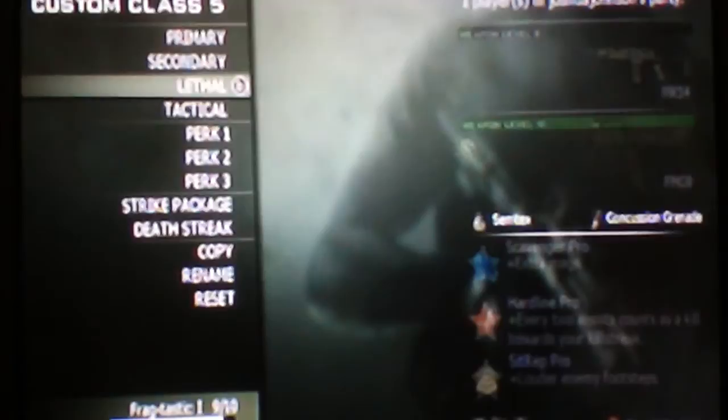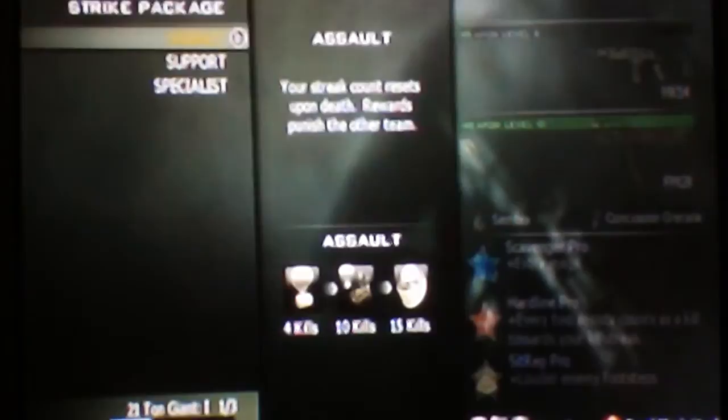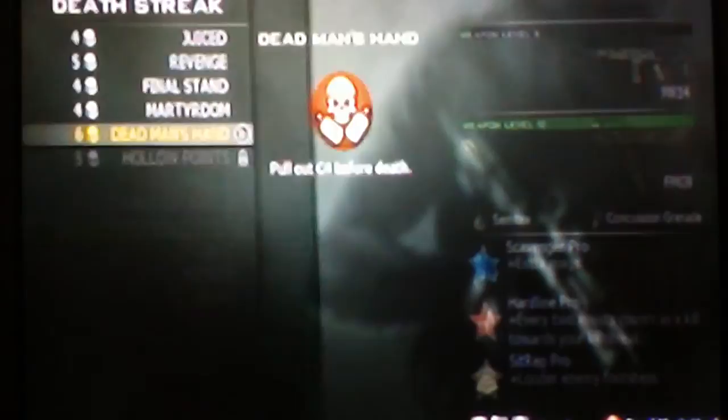For the MK14 class, I have the MK14 and the Akimbo FMG-9s, which are kind of overpowered, but oh well. Semtex, Concussion Grenades, Scavenger Pro, Hardline Pro, Sit Rep Pro. For the Strike Package I've got Care Package as always, then at 10 kills an Assault Drone, and at 15 kills a Juggernaut — well, really it's one number below all of those. And Dead Man's Hands for the Death Streak.